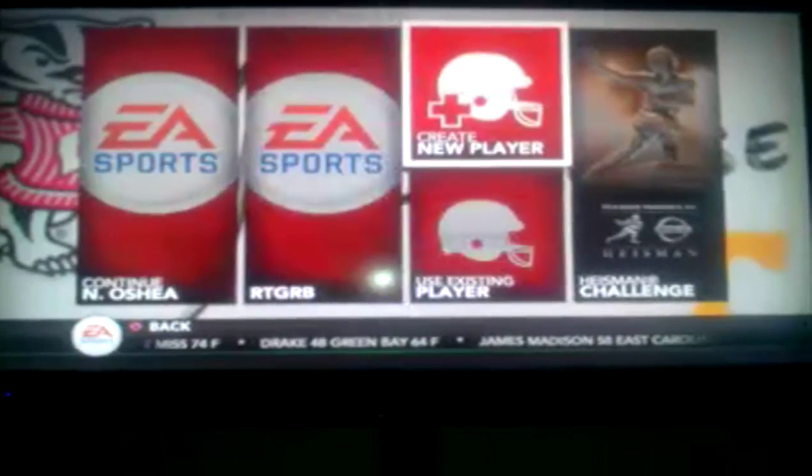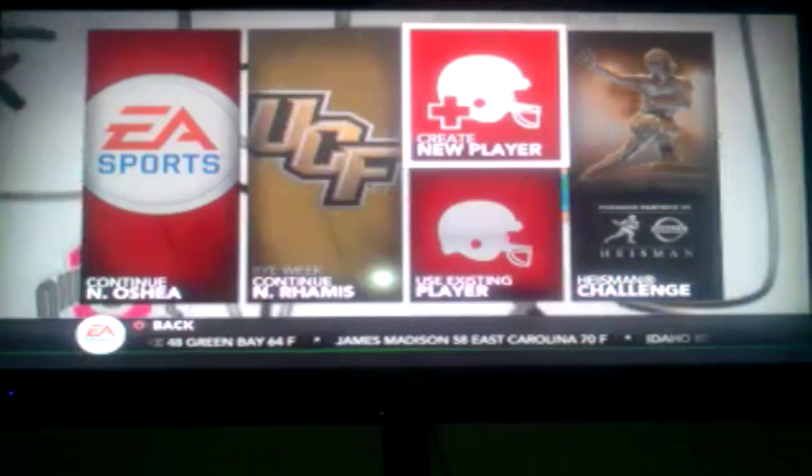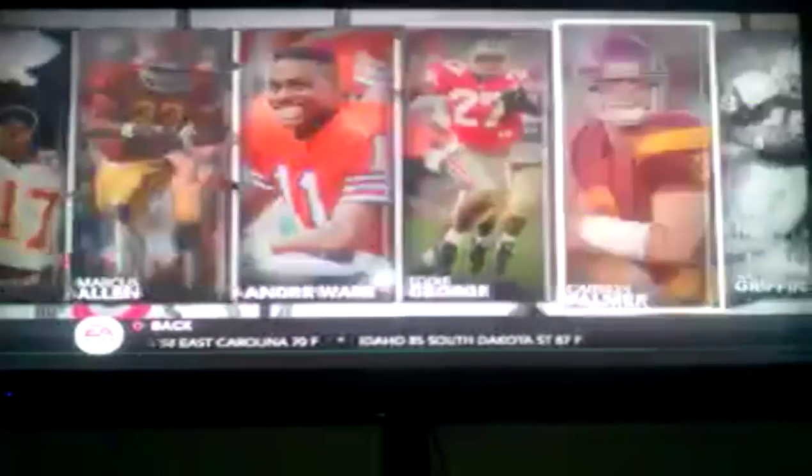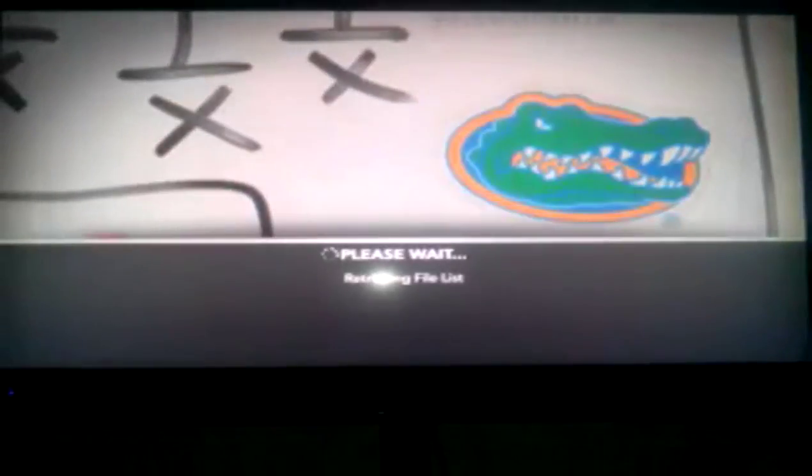First you want to go to create new. You have options — you can go to Heisman Challenge, and the past Heisman winners you can choose to play as them on the road to glory, or you can go and create a new one.